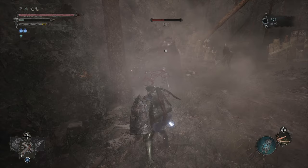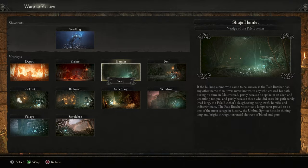Fitzroy's sword is a very strong longsword in Lords of the Fallen and is my personal weapon of choice. To get it, we'll start at the Shuja Hamlet Vestige.